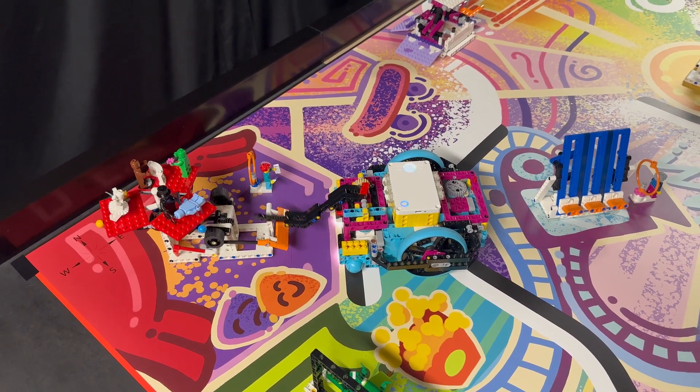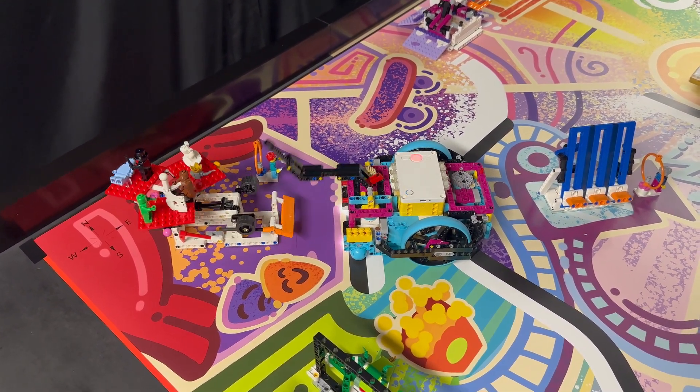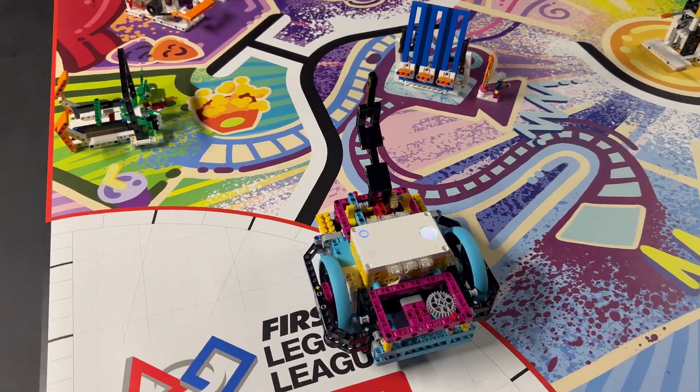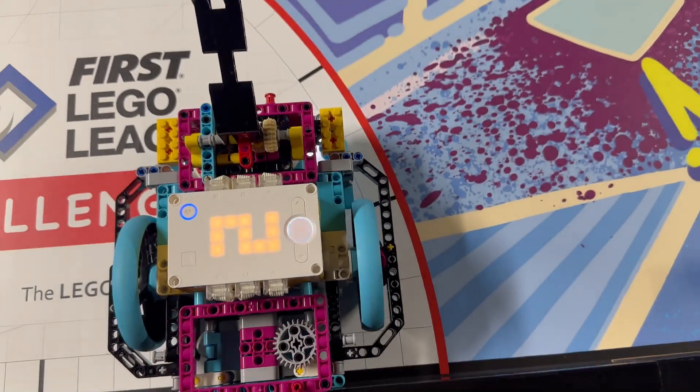First, we demonstrate how to knock over the red flag while keeping the blue stage active. Next, we do a full press turning the stage to pink, and then one more to turn it to orange. If we were in an actual match, we would strategize with the other team and only press the amount of times needed in order to get the most points.